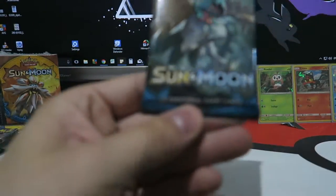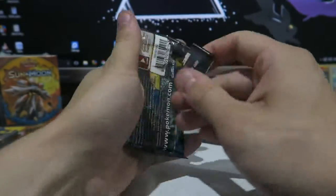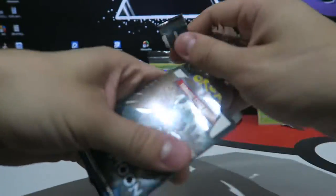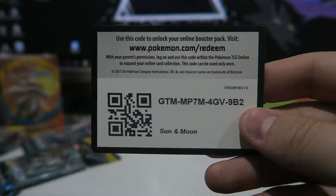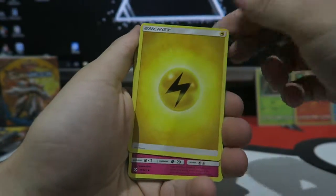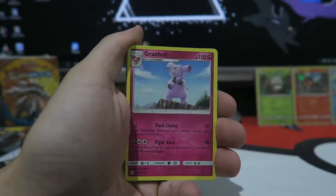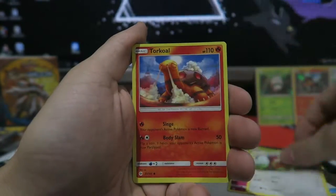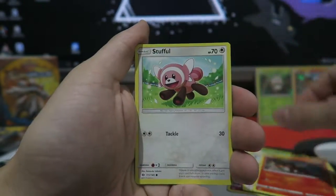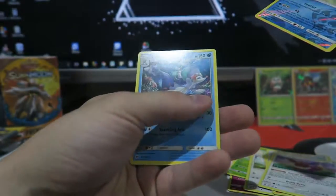It says 10 additional cards but there's actually 11 in the pack. So we get our Lightning Energy — I'm not sure if these Lightning Energies are real. We have a Granbull, a Poké Ball, a Meowth, a Torchic, a Lidden, a Stufful, a Poipole, and we get the Primarina.